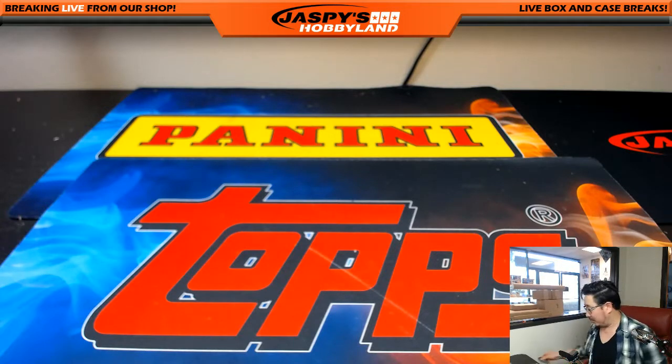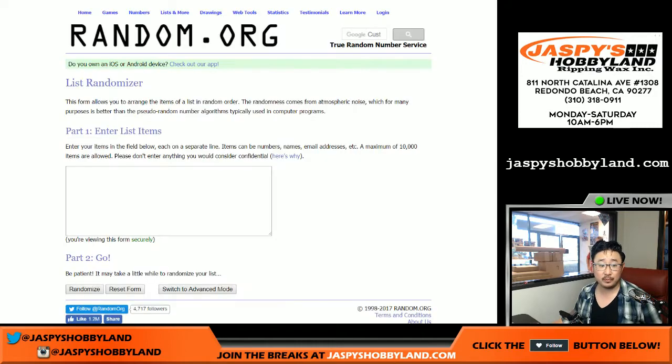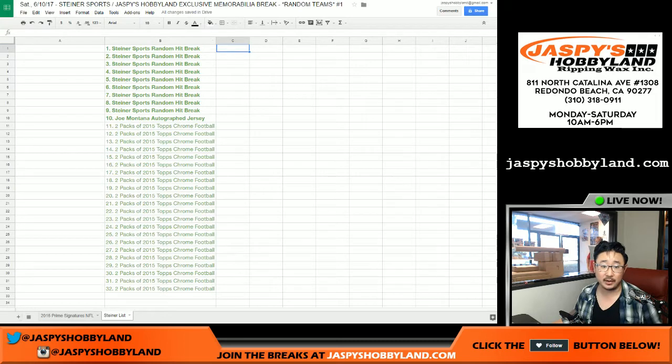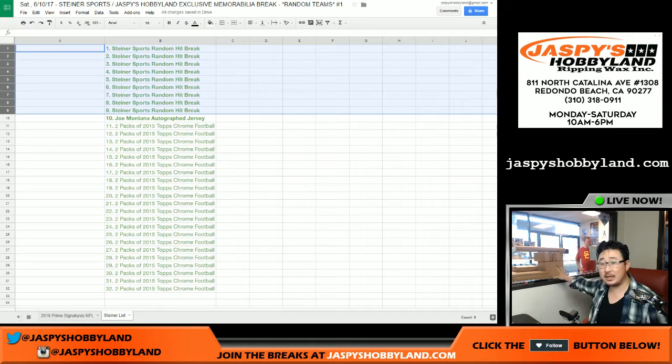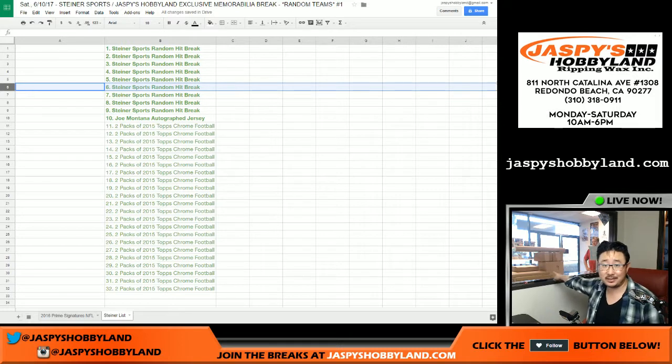The moment that you've all been waiting for will be the randomizer again for the Steiner Sports spots. So let's switch screens. We're just going to randomize your names. Obviously, if you get Steiner spot six, you'll be getting box six, and so on and so forth.